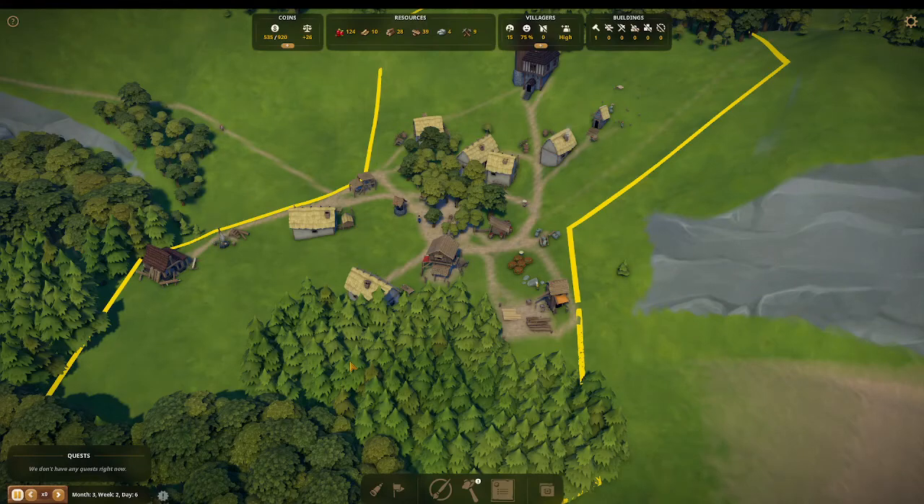Hello everyone, Sergeant Mammoth is back. We are going to show you how to trade tools for the first time so you can advance your city and build that church. If you tried to build the church, you're missing one tool to finish it and you can't go any further — you're stuck.